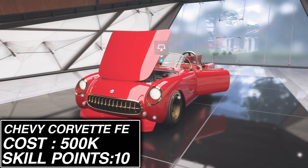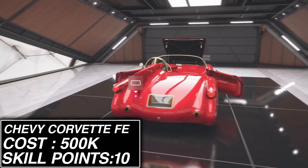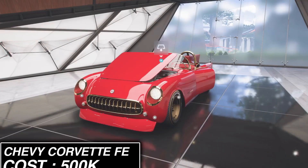Next, we have the 1953 Chevy Corvette Forza Edition, which costs about 500,000 credits. This car includes a super wheel spin, 15 Forzathon points, and a whopping 100,000 credits.